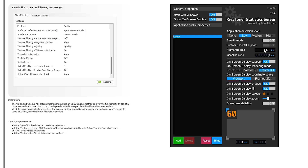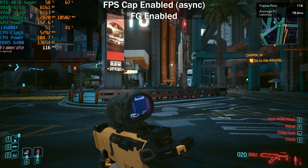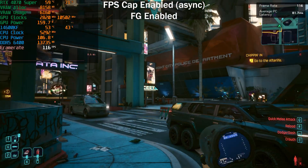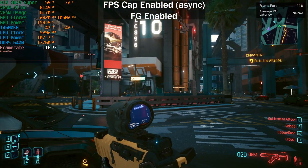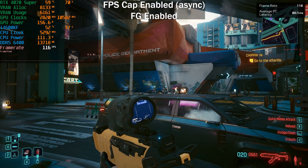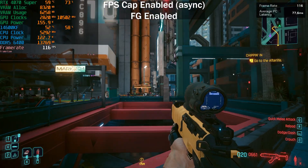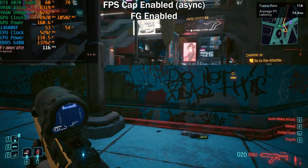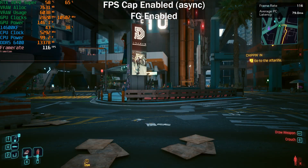Now if we go ahead and set the RTSS limiter to 116fps, have a look at the latency - it jumps to around 80 milliseconds. This is extremely noticeable, and it's the same with FSR - I can feel the difference even if I can't always show it. We're basically getting four times the latency compared to what we had without frame generation and without a frame rate cap.